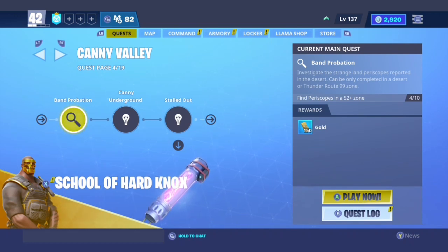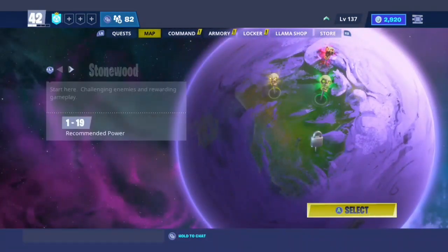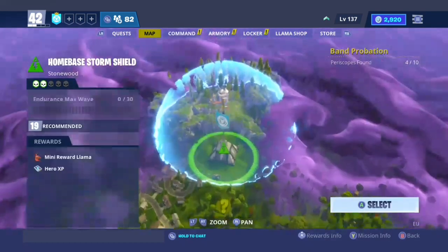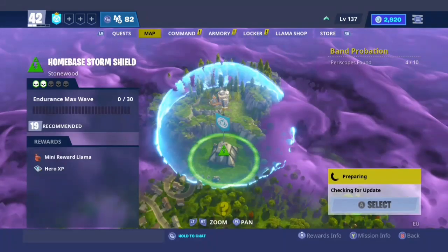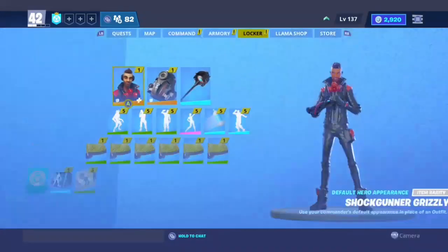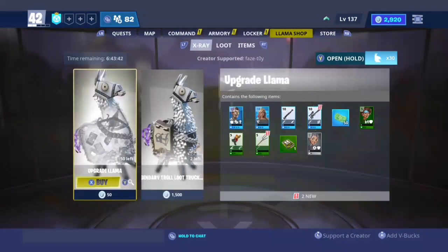First things first, you don't need endurance or anything like that. You have to go to your storm shield — it doesn't really matter which one. I'm going to Stonewood because all my bases are already glitched.